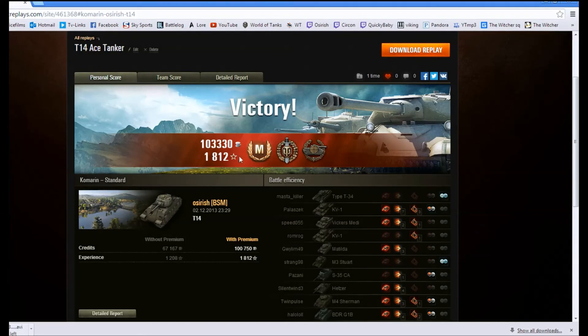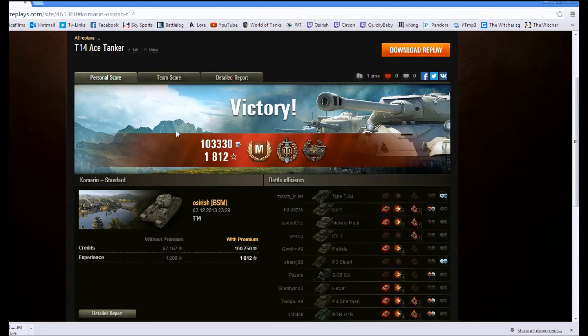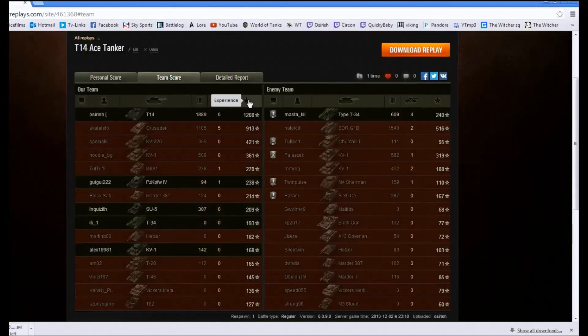We ended up getting a Master Tanker in our second ever game in the T-14. We also managed to get Top Gun and Sniper with a gun that is not supposed to be very accurate. We earned a really healthy 1,000 credits and 1,800 XP — not doubled, that is just base XP. We finished well in front on XP, about 300 XP more than the next player. Damage-wise, we finished not far short of 2,000 damage with 6 kills — a very productive game with the T-14.